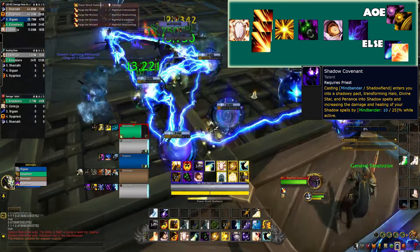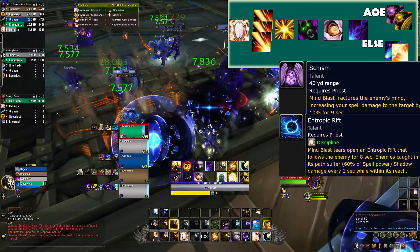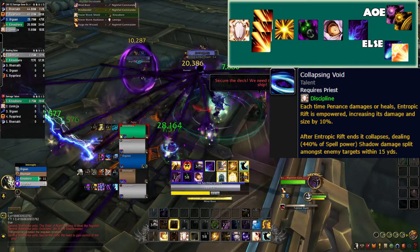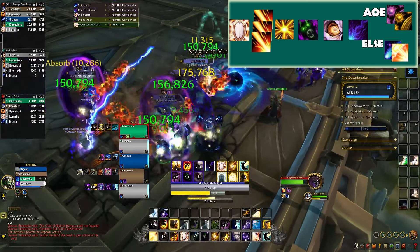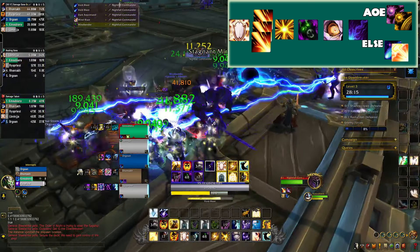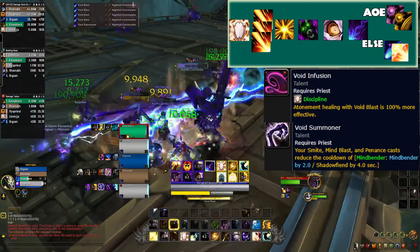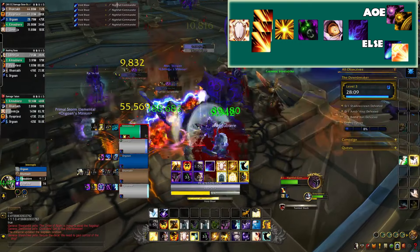Start by reapplying atonement with radiance, then summon your Mind Bender to enhance all of your shadow damage. Cast Mind Blast for further increased damage from Schism and Entropic Rift, cast Penance for massive damage and to increase the strength of Entropic Rift. Then if you're doing AoE damage you can cast Halo, but otherwise spam Smite or Void Blast until Penance is ready to be used again. These Void Blasts do double atonement healing and reduce the cooldown of your Mind Bender so you can do it all again sooner.